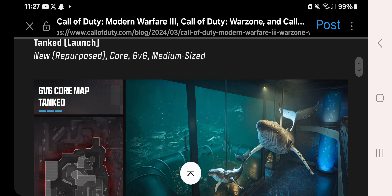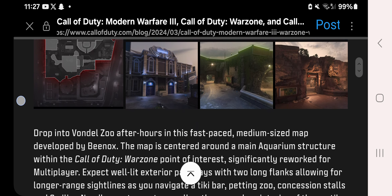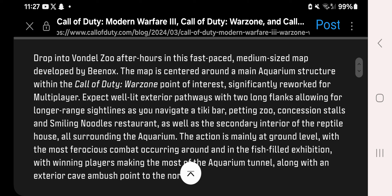We've also got Tanked, which looks pretty interesting. Drop into Vondel Zoo after hours in this fast-paced medium-sized map developed by Beenox. The map is centered around a main aquarium structure, significantly reworked for multiplayer. Expect well-lit exterior pathways with two long flanks allowing for longer-range sightlines as you navigate a tiki bar, petting zoo, concession stalls, and Smiling Noodles restaurant, as well as the secondary interior of the reptile house — all surrounding the aquarium.